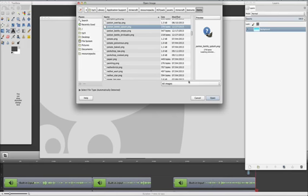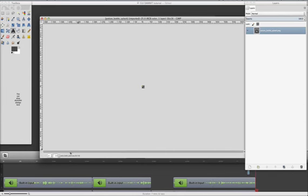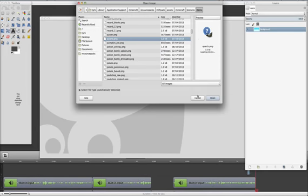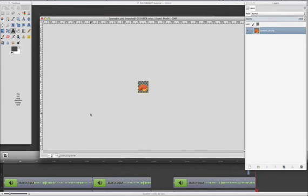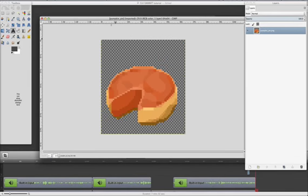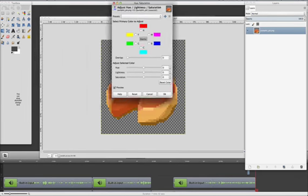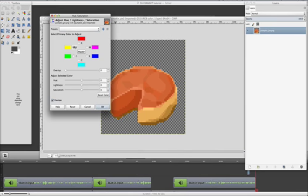Let me open something random — pumpkin pie, pumpkin pie is good. So you want to go to Colors and click Hue-Saturation. Right here you can select whatever color channel you want to change, or select Master because I'm selecting Master.